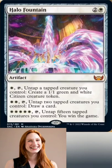Third ability — White, White, White, White, and Tap: Untap 15 tapped creatures you control. You win the game!